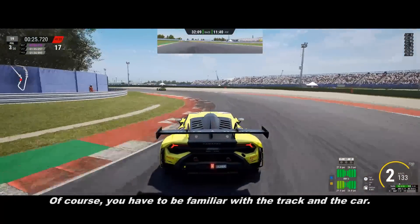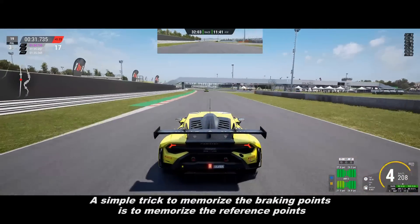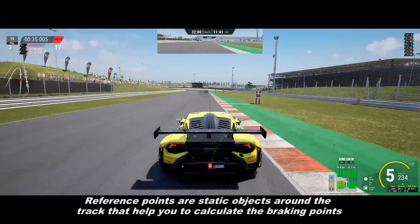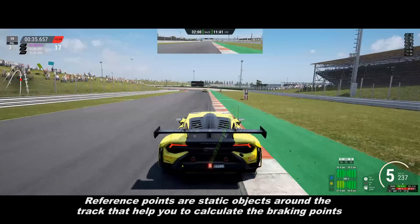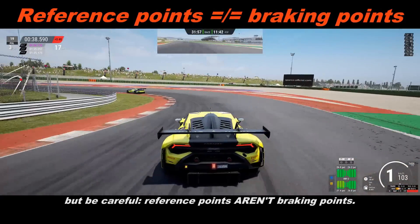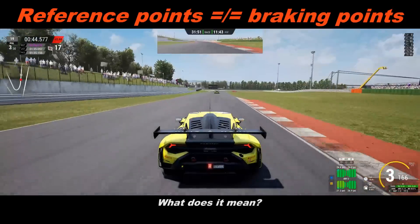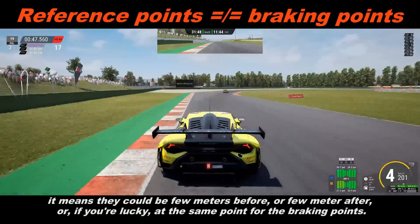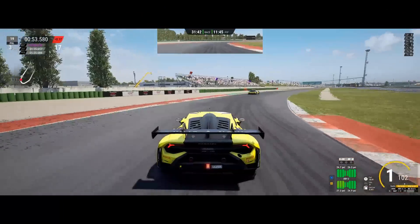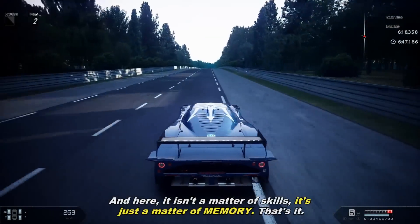Of course, you have to be familiar with the track and the car. Memorize the braking points. A simple trick is to memorize reference points — or mark points if you prefer. Reference points are static objects around the track that help you calculate the braking points. But be careful: reference points aren't braking points. They help you calculate the braking points, meaning they could be a few meters before, a few meters after, or — if you're lucky — at exactly the same point as the braking point. And here it isn't a matter of skill, of course — it's just a matter of memory.